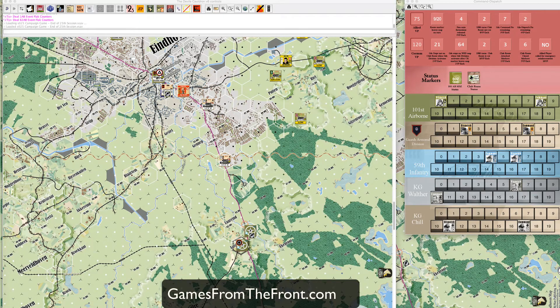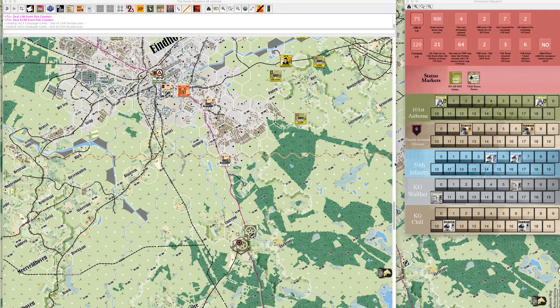Hey guys, it's Ty from GamesFromTheFront.com. We've got another, and actually the final, after action report for our Where Eagles Dare campaign. We played our 25th and final session on January 6th, 2015. Happy New Year! We wrapped up the 1700 turn and got into the 1900 turn for September 20th, 1944. Let me give you a quick recap on the 1700 turn.